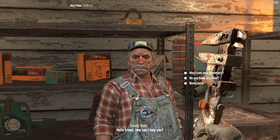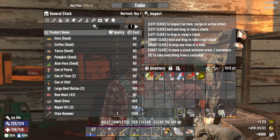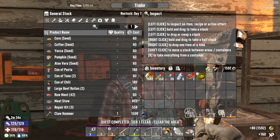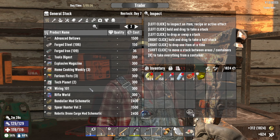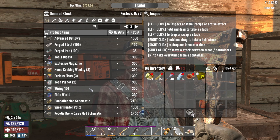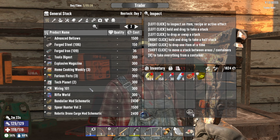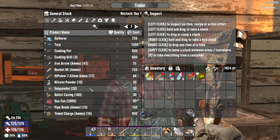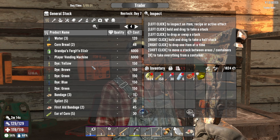We'll do the crafting skill magazine bundle — that may be a little boring but it's the best choice. Let's go ahead and sell some of this stuff. We got 1824 and he resets on day seven. There was something here that he has that I was like 'I'm gonna hold off a couple of days since he doesn't reset till day seven' — I can't remember what it was.